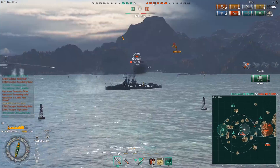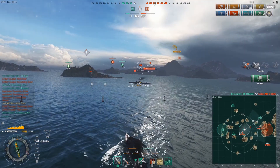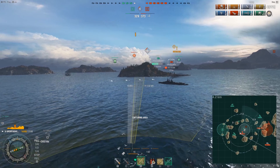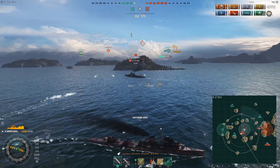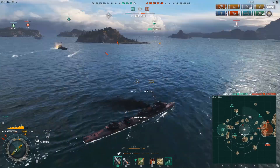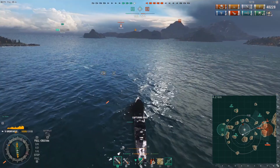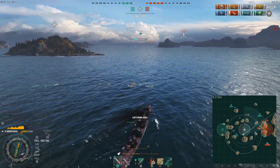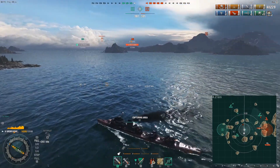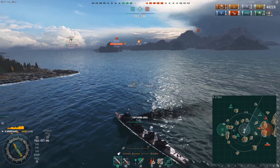There are more torpedoes coming in from torpedo planes and the Wyoming is working to dodge them. The carrier ends up getting the kill on the Wyoming — the Hosho scoring it. So unfortunately Scotty's torpedoes won't be able to do anything. He is now capturing objective bravo. It's four versus five — his team got obliterated over on the eastern part of the map. At four kills and 40,000 damage, this would already be a wonderful game, but there's still plenty more to do to help his team to victory.